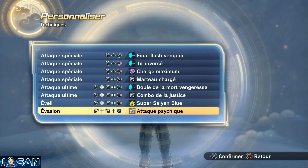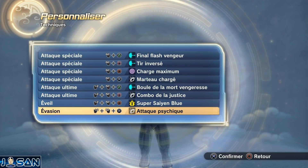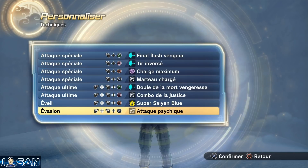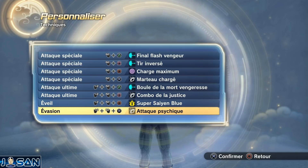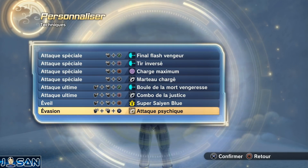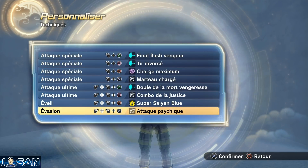En évasion, j'ai mis l'attaque psychique mais vous pouvez mettre ce que vous voulez. Au final, au niveau des techniques, on est sur quelque chose d'assez homogène : 3 techniques super frappe et 3 techniques super kikoa. Le Final Flash Vengeur et le Tir Inversé sont des techniques super kikoa, le Marteau Chargé est une technique super frappe. En technique ultime, la Boule de la Mort Vengeresse est une technique ultime super kikoa, et le Combo de la Justice est une technique ultime super frappe. Ça donne un build Saiyan équilibré avec la transformation en Super Saiyan Blue.